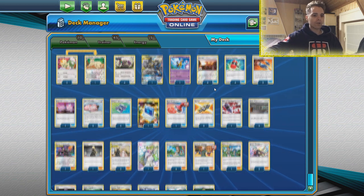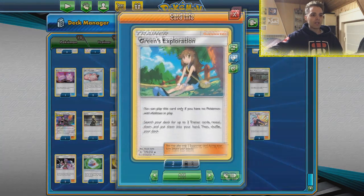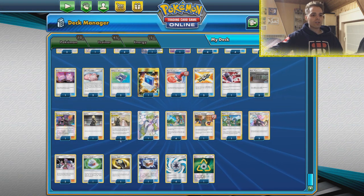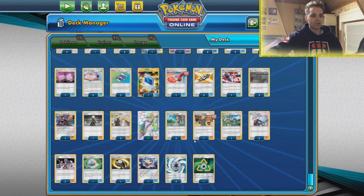With Lieutenant Surge Strategy we can use multiple supporters, and with Green's Exploration — two copies of that — we can get whatever we want. For example, use Lieutenant Surge Strategy, then search with Green's for Will. Will is very important because Will in combination with a flipping item card like Crushing Hammer will let us decide what the outcome of that flip is. So we use Will, we use Crushing Hammer — it automatically hits.